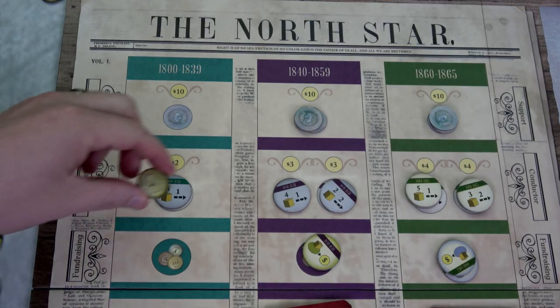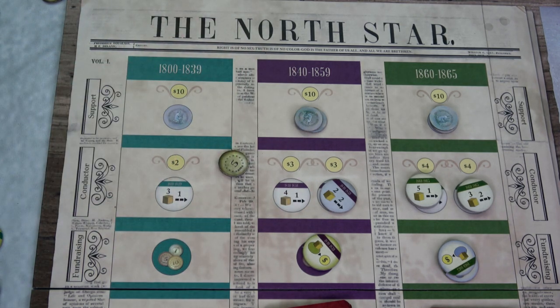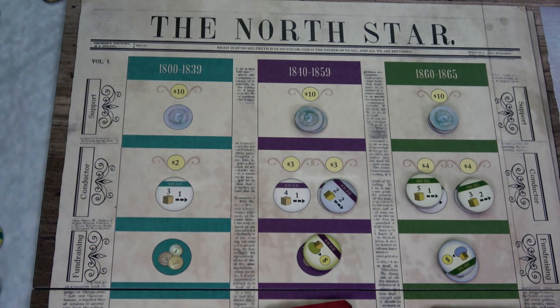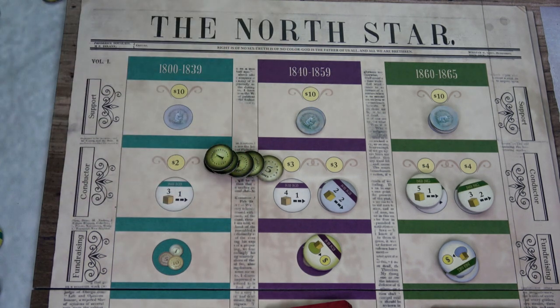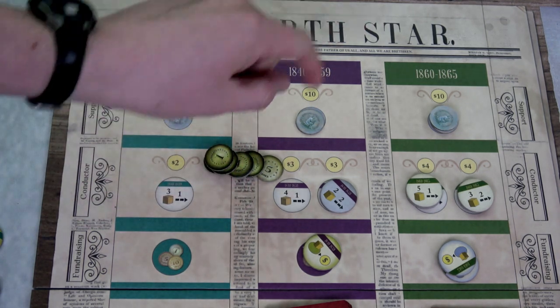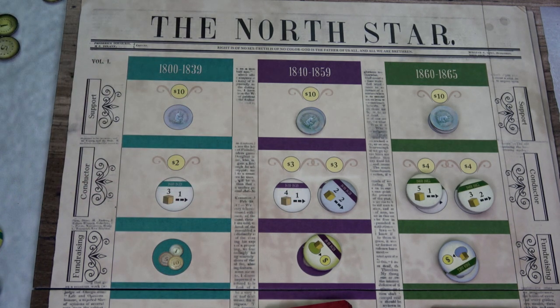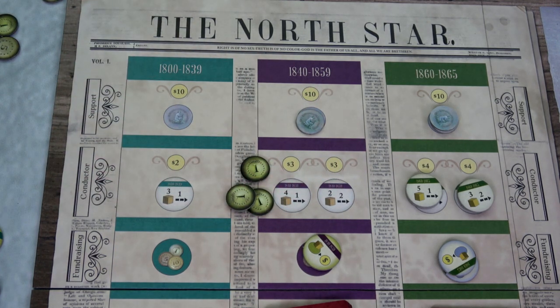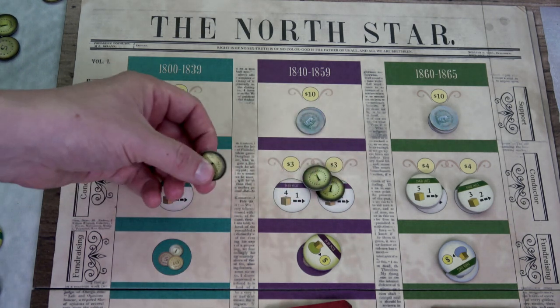Planning phase: our preacher buys the four-for-one and the three-for-one tokens for a total cost of five bucks — leaving him one buck. Our conductor spends ten bucks — five plus five — to get our second support token. We only need one more before we can move to the 1860s to 1865 era. She then spends all remaining money to grab another token.